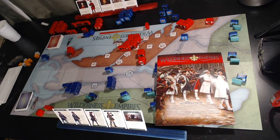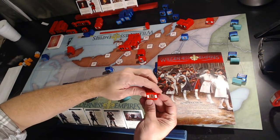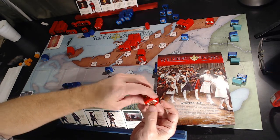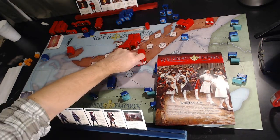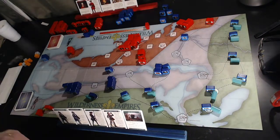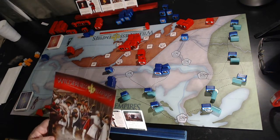In a block system, units have pips on them. In this game they all start at full strength — you can see the two dots at the top — and as units take hits, they're just turned sideways. There's nothing on the back, so when playing against an opponent you wouldn't normally see what their blocks say. As you move into a location, you battle, and as you battle you take those pips out.